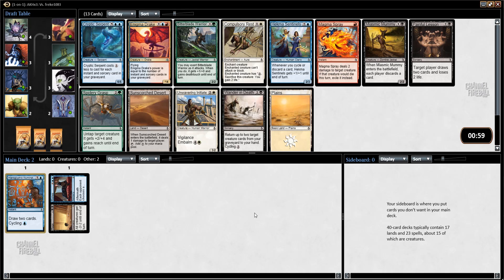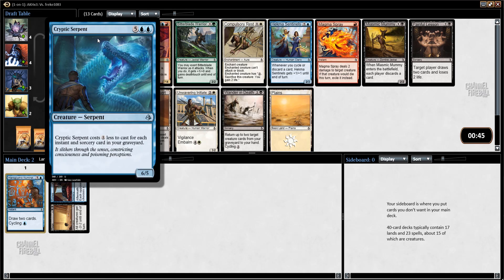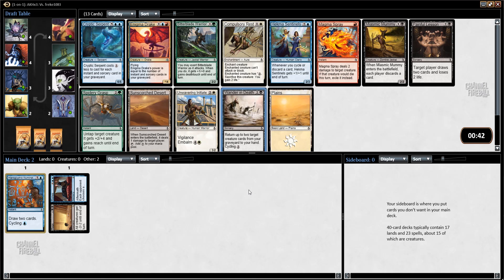This pack is great — very different from my last pack. On-color, on-theme cards are Cryptic Serpent, Hekma Sentinels, and Wander in Death, but the power level difference between those and some of the other cards in the pack is high enough that I should not stick to my guns. Enigma Drake is really strong, Compulsory Rest is really strong, and Magma Spray is really strong. I'm going to take Magma Spray as the best, cleanest card, and then I can go any combination of the Grixis colors.